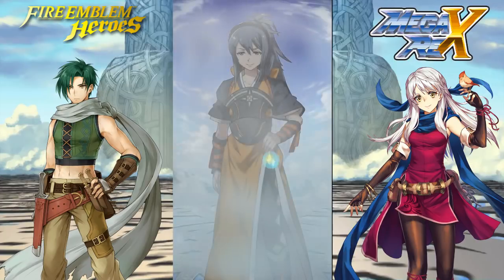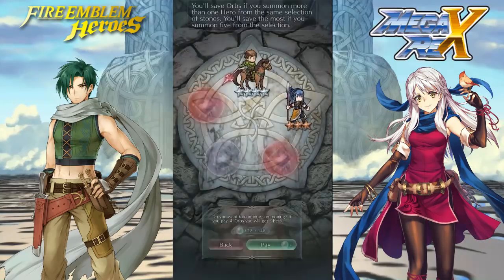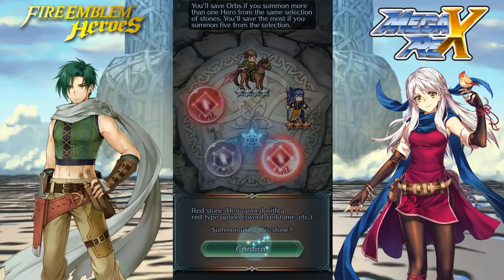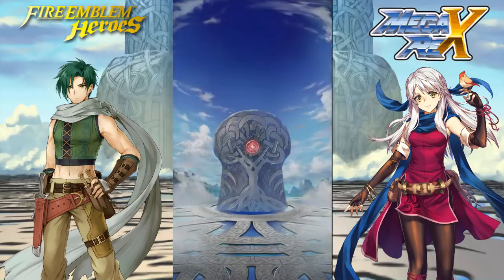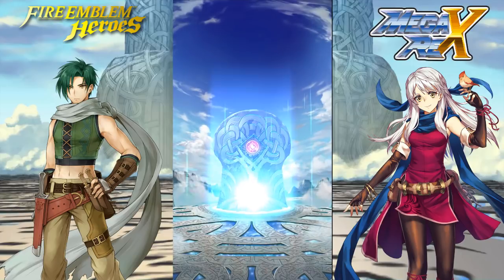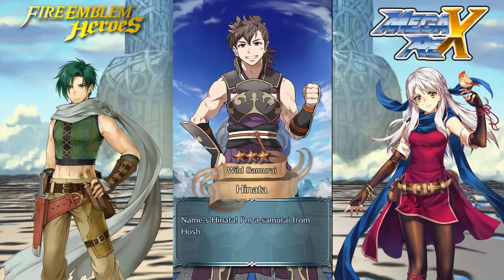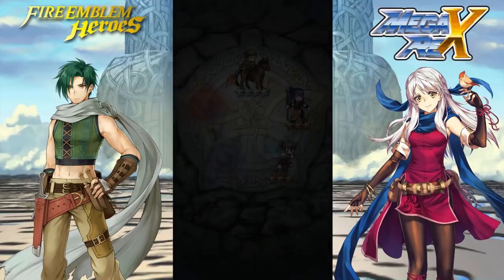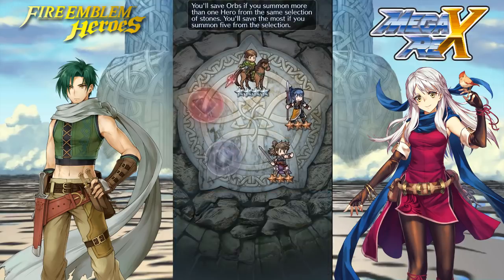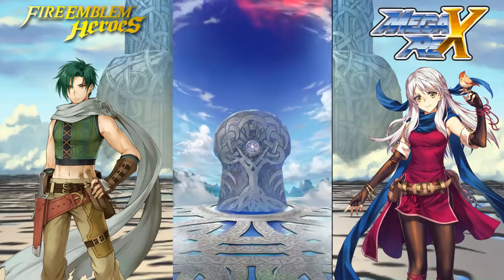Of course, this is gonna be a 3-star — bringer of demise, sad fate. But at least we got five orbs of the colors the focus units are on, so there will be no wasting orbs. Oh, but nice — a Hinata! That's actually pretty good. I needed one for my build, probably for my Micaiah if we can get her, which is not guaranteed.